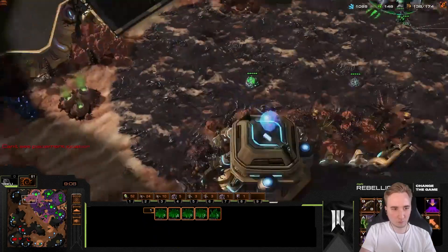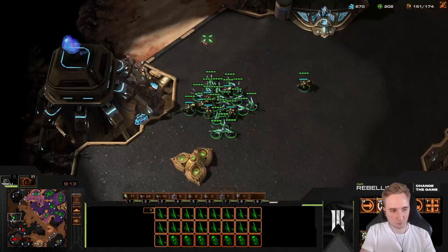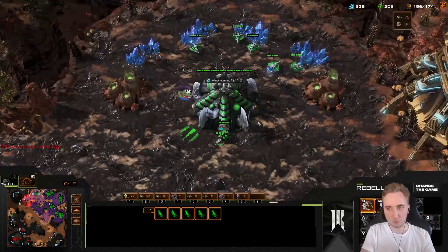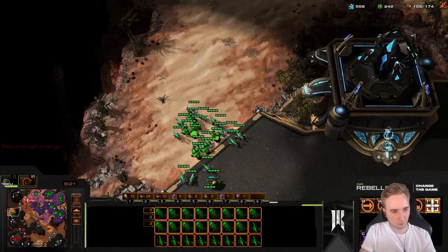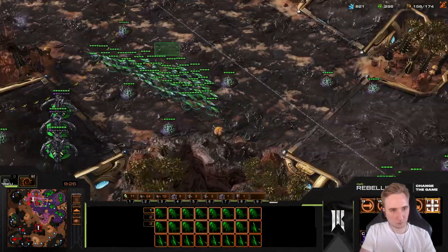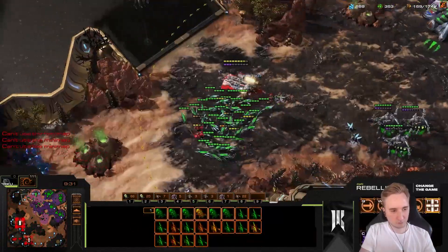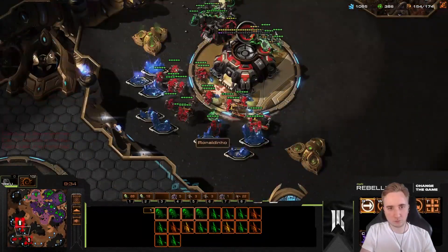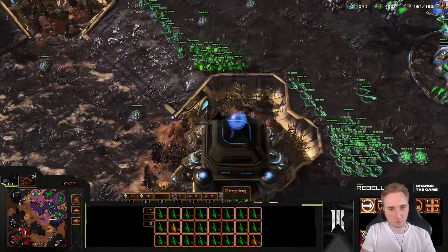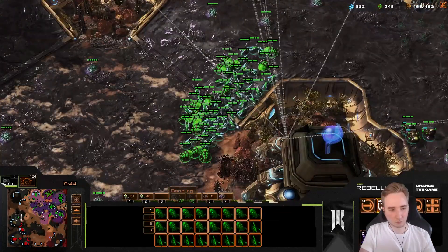I hovered over the top right to see my drone count exactly — 83 seems nice. Now I see there are Widow Mines, so my initial plan to go Ultras changes. I also figured he might be A-moving, so I made a lot of units, but since I scouted the Widow Mines I'll go into Lurkers instead. I haven't made the Hydra Den yet, but it's noted in my mind that my opponent transitioned from tanks into Widow Mine play.